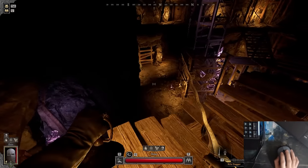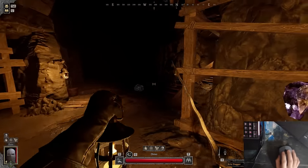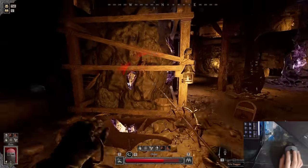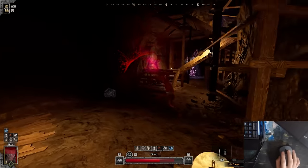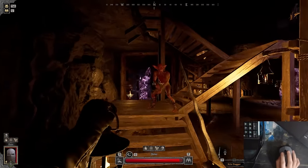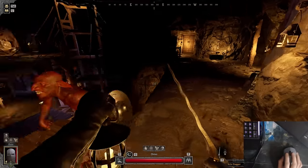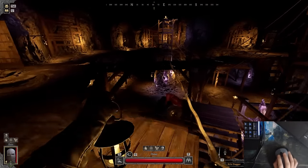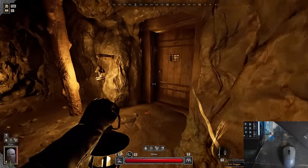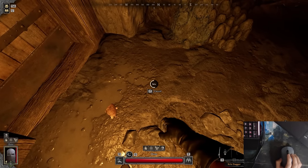I wonder where the fuck the rat is. Alright, I for a second thought he was camping the gate. The mobs decided to come down. Yeah, the mobs do hit pretty hard. At least we got a free regen - just a couple of hits and you get all your HP back. That's the beauty of having demon form. Holy cow, we have a gate. We got a rat! No, the homie died to his own mobs or something. Ha ha.